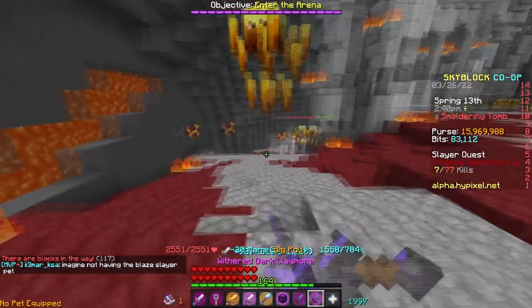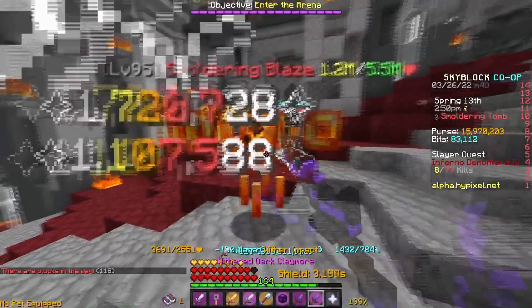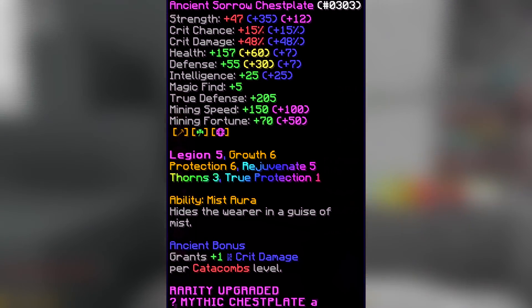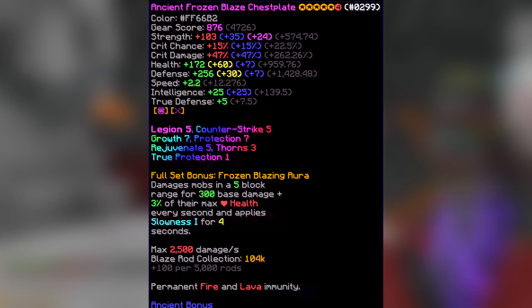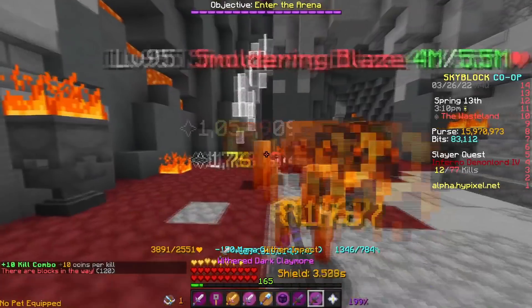The first time I actually threw on this sorrow chestplate, I killed the tier 4 first try and I was literally in disbelief. Just for reference, my sorrow chestplate has Ancient on it, G6, P6, Legion 5, and one Perfect Jasper, while my frozen blaze on the other hand has G7, P7, Counter-Strike on it, and two Perfect Jaspers. That just shows how OP sorrow is — the sorrow chestplate actually outperforms even a better-enchanted frozen blaze piece.